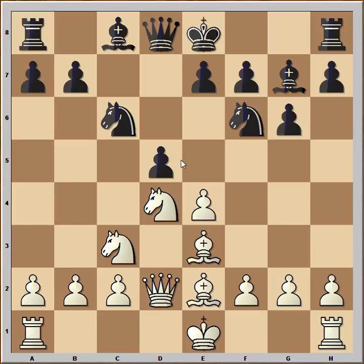Instead, in this position, black played a very risky move — d5, opening up the game. White captured the pawn, knight to b4, and black wants to capture the pawn. It is white to move — what would you play in this position if you had the white pieces?